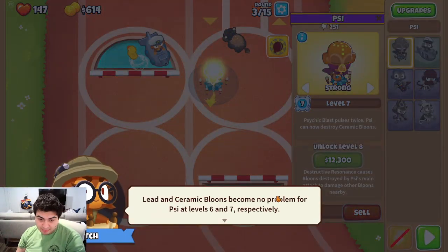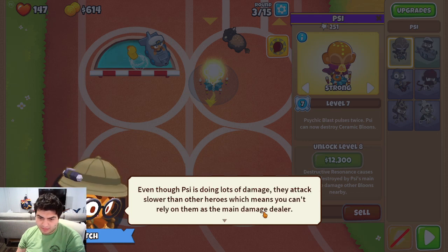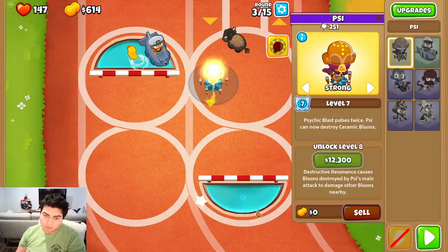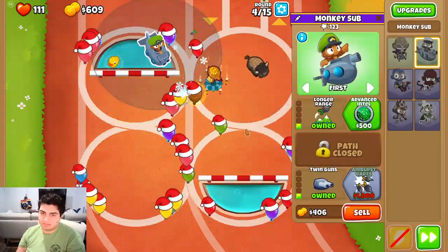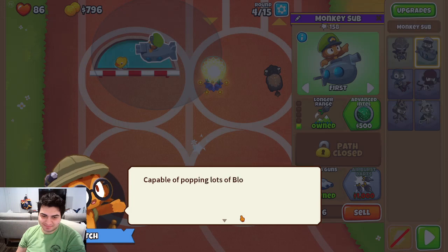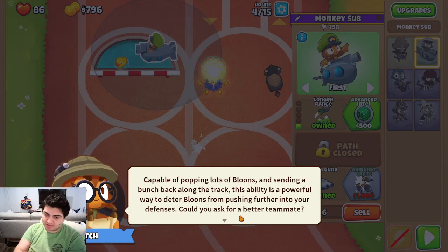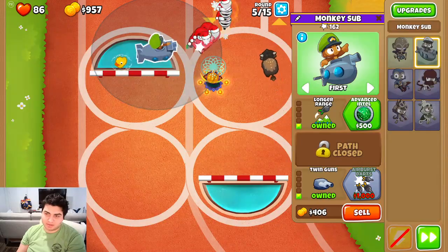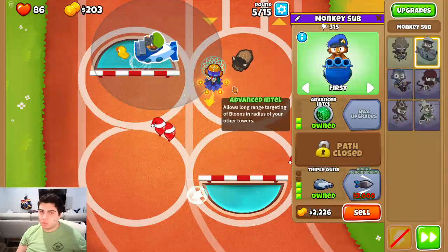Ceramic and lead balloons are no problem for Psy at levels 6 and 8. They do attack slower, so they can't be the main damage dealer — they're a great support tower. I guess we should get some stuff so we can actually attack. Level 10 Psionic Scream can pop lots of balloons and sends a bunch back. We should have bought air burst darts. We'll buy triple guns.